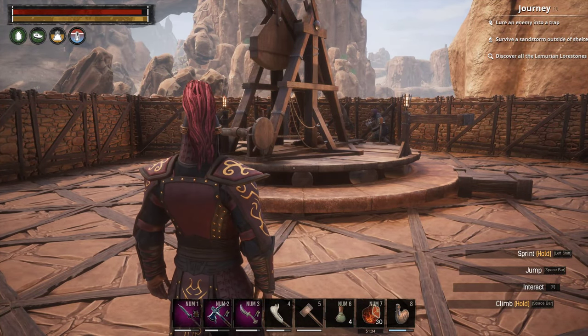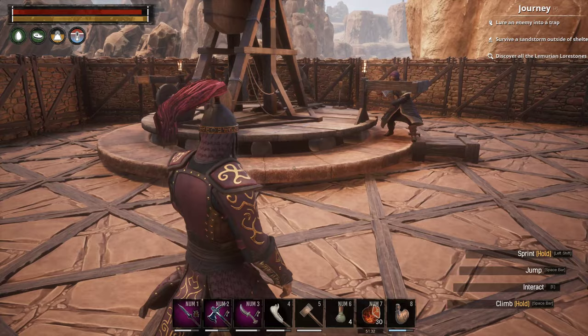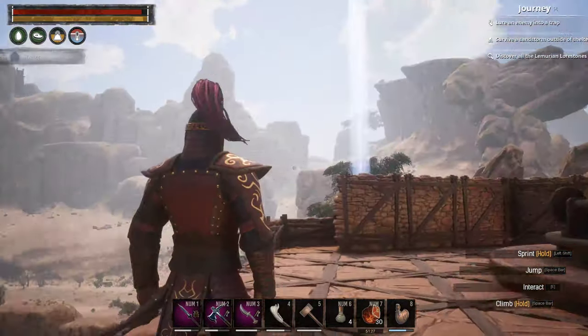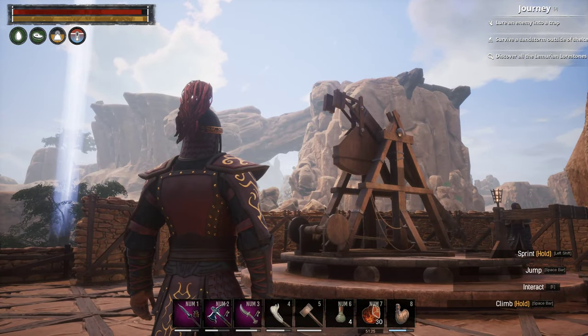I don't want to get in the hole again, I want to get through. You have to build this in like three different parts: build the base, build this part, and then build that top part. Then you build some boulders and fire away.